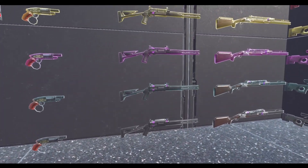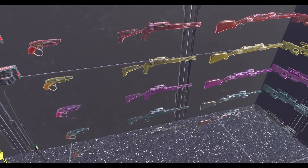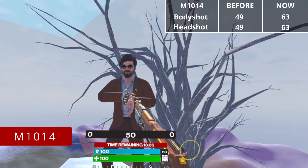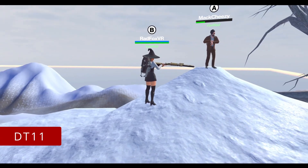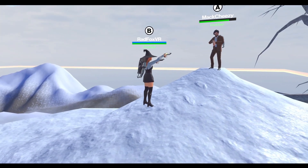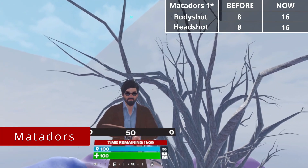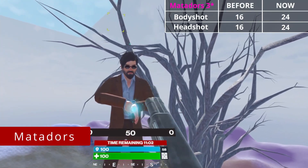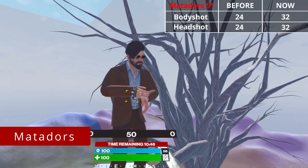Shotguns don't have the headshot multiplier. For the M10 and DT, the damage is the same and doesn't change with stars. M10: always 14 pellets, 63 total. DT: always 11 pellets, 88 total. Matador damage increases with every star: 1 star — 16, 2 stars — 20, 3 stars — 24, 4 stars — 28, 5 stars — 32.